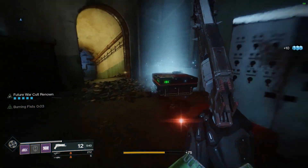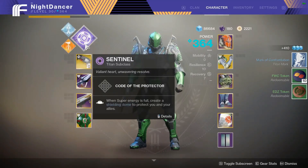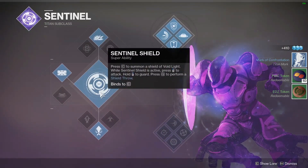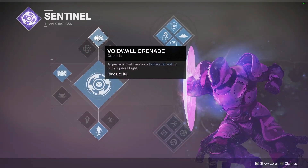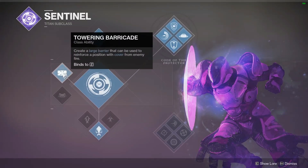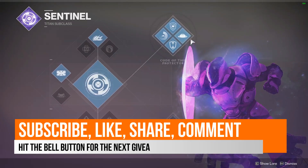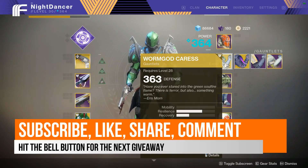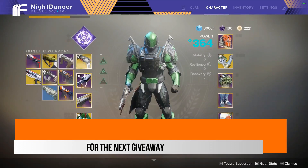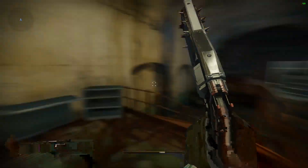I'll show you the build one more time. As I said, the shield super isn't the best right now because you have to really work for kills. Use whichever grenade you want — Void Wall works perfectly for me. Towering Barricade: when things go bad, just pop it up in front of you and you're good to go. Go with the top tree build, work on Worm God Caress, and you're set. Thanks for watching — don't forget to subscribe, share, like or dislike. Have a good one, and remember in gaming every opinion matters!